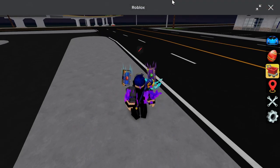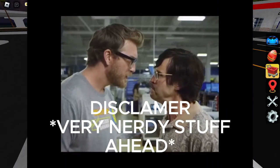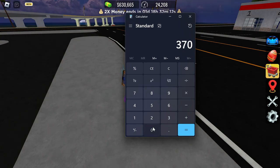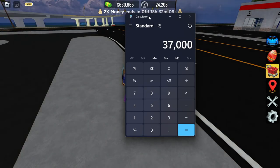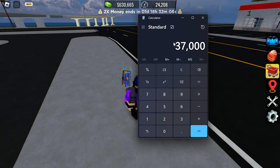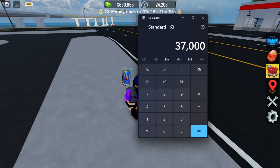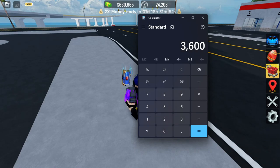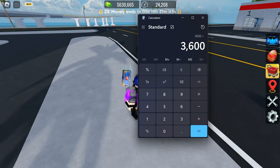Let's calculate how much money it will take. If you have a friend with a boost truck willing to grind with you, and you have VIP, you're gonna earn 37,000 per hour per race. There are 3,600 seconds in an hour, and we divide by the time taken per race plus wait time. With the booster, it turns out to be about 144 races.